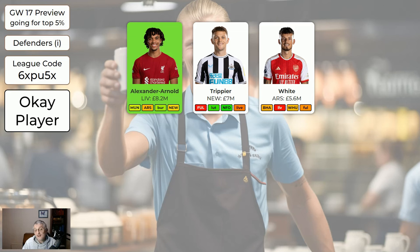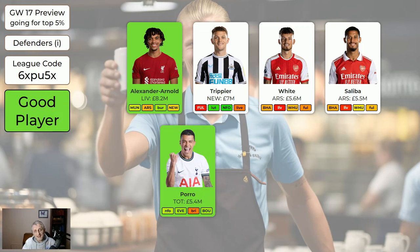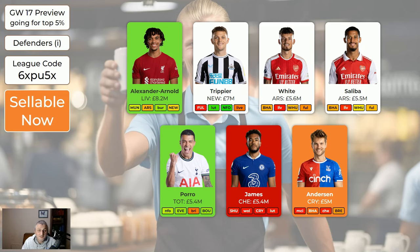White is okay - Arsenal have been letting in a few goals recently but playing good teams. Saliba is 0.1 cheaper than White. Porro is green - if you can get Pedro Porro into your team, you should. He's a very attacking player and he's a defender. James is out for weeks - sell him even if it costs you a hit. He's the same price as Pedro Porro, so just get Pedro Porro in. Anderson's 5 million - there are better defenders for less. Palace's nice run of fixtures is now over. He's completely sellable.